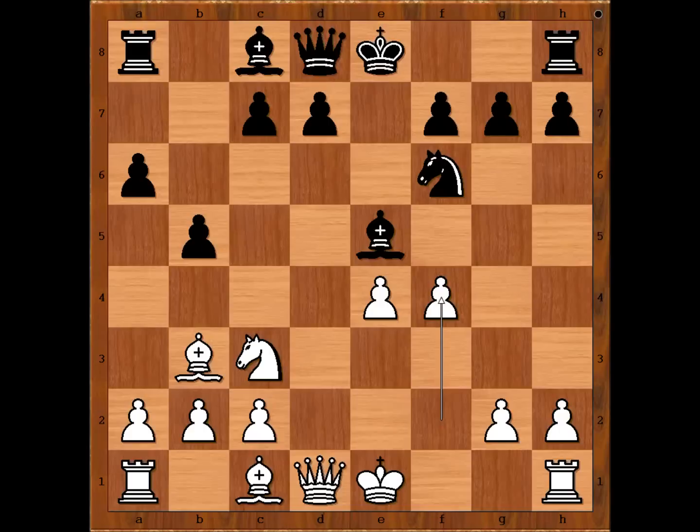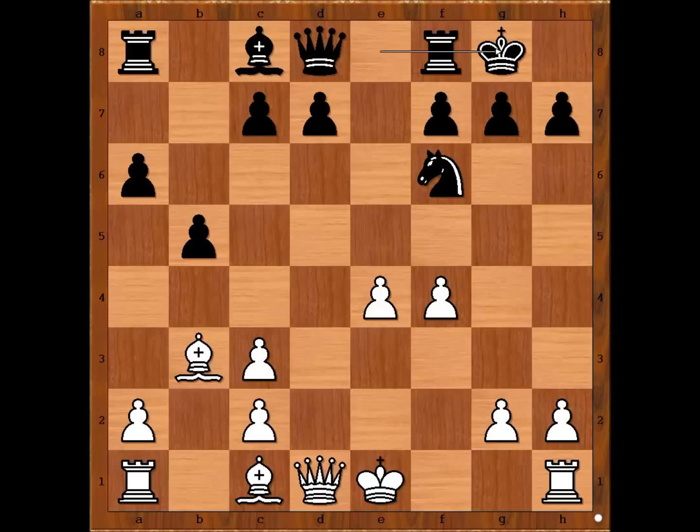Black to move. Reti played the best move, bishop takes on c3. If bishop to d6, then e5 is winning for white. So we have bishop takes on c3, pawn takes bishop. Reti castled kingside.